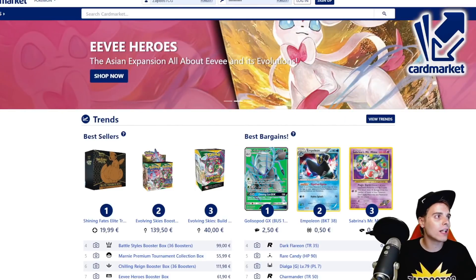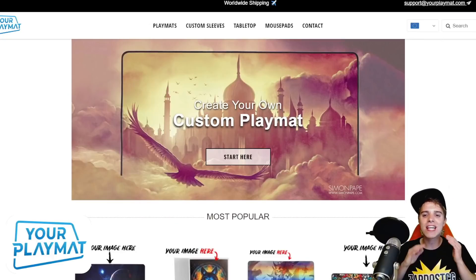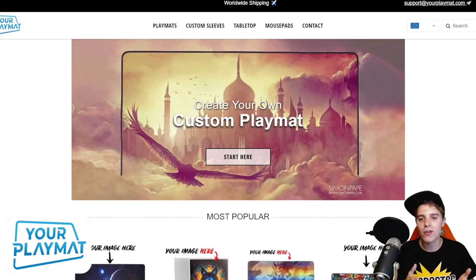Last but certainly not least is yourplaymat.com. This is a website where you're able to create your own unique custom playmat. Get your own unique custom playmat right now by clicking the link in the description below or using the coupon code ZABLOYSTCG10YP and get 10% off your order. Anyhow, thanks for sticking around on the commercials. Peace!